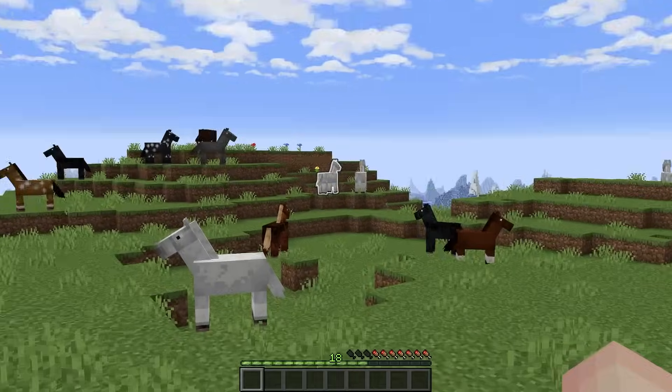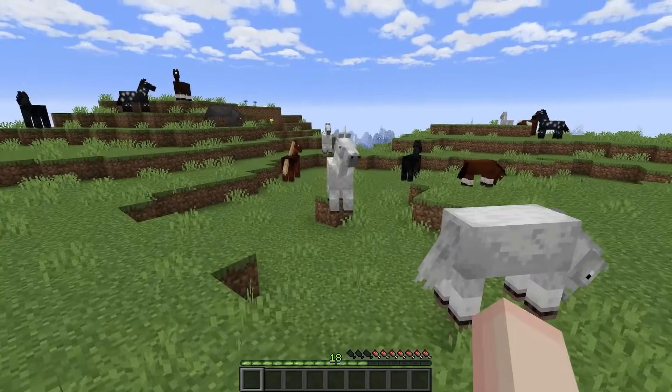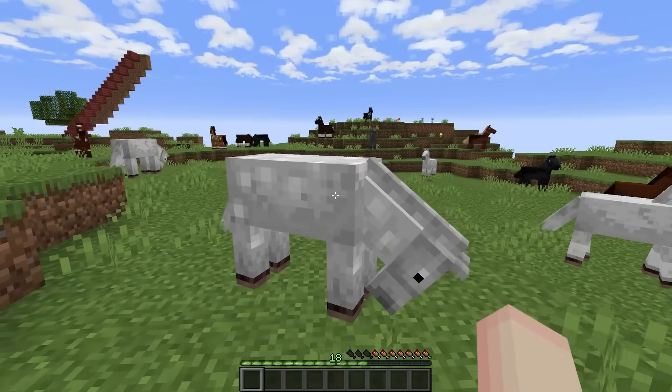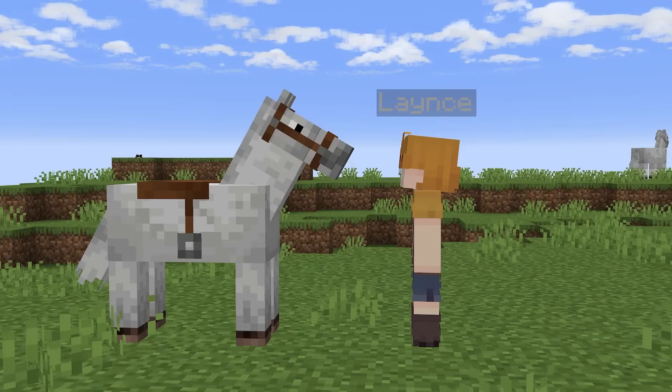There he is — come over here, boy. That is the work of Eugene's Whistle and Spur. It's such a nice feature. If you don't know where your horse is or you're too lazy to go get him, all you have to do is call him over with the whistle button.